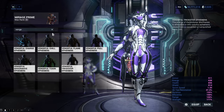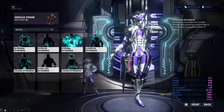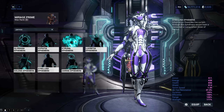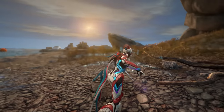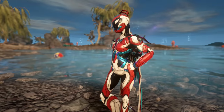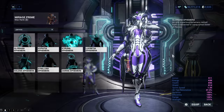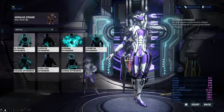That is it for the Kuva Liches Ephemeras. Now let's go over to the Sisters of Parvos Ephemeras — and if I pronounce any of the names wrong, I am terribly sorry in advance. Sibyllina Ephemera will summon Stock Price Rapport Charts that will fly around you — this is a Crypto Bros Dream Ephemera. You can get it from the Electricity status effect Sister of Parvos. Gloriana Ephemera adds a hologram behind your Warframe and a few holographic bracelets to its hands, obtainable from the Cold status effect Sister of Parvos.